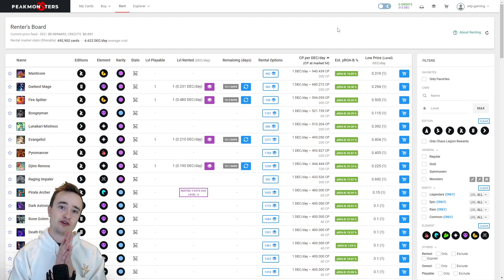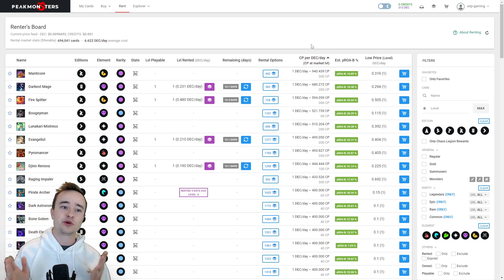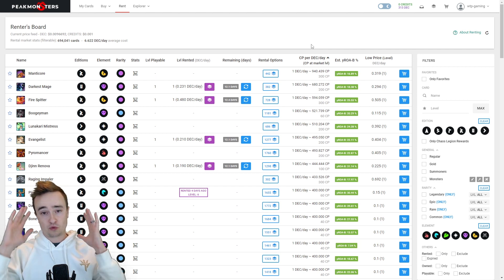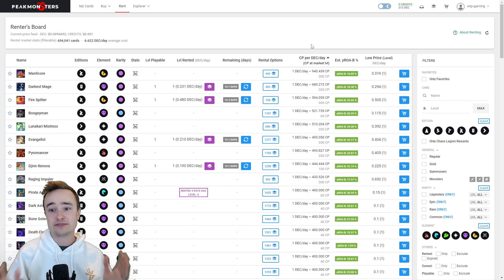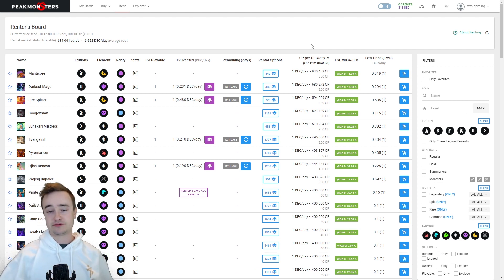Even getting into silver is going to be an issue — you'll have to spend time clicking refresh and hunting cheap rental deals to get enough power. Part of the strategy is at the start of a season you can get way better rental deals because everyone rents the last day for season rewards, then cools off. Jumping in day one and renting for the whole season is the best strategy. Prices increase as the season gets longer, but with the new reward changes people may be trying to stay in silver all the time, driving up rental prices.